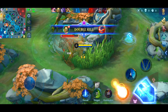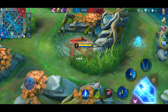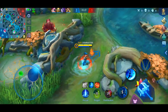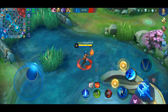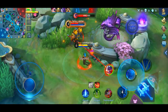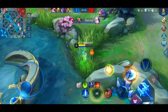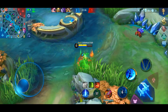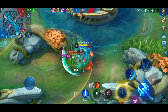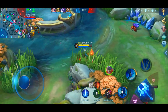Just take out your jungle monsters as fast and efficiently as possible. The main goal is to reach level 4 as soon as possible, since Karina is quite weak without her ultimate. Don't take any unnecessary risks before level 4. It's very important that you focus on obtaining as much gold as possible in early game. When taking out jungle monsters, walk slightly towards the next one so you have to cover a smaller distance — the faster you are, the more gold you can obtain.